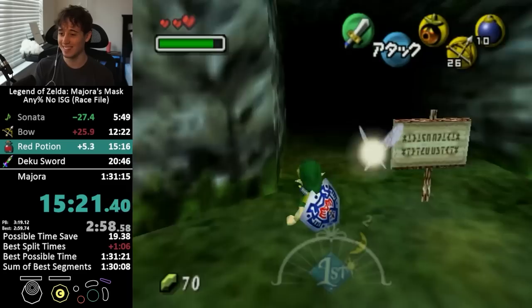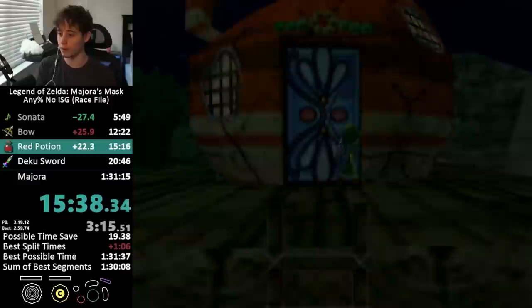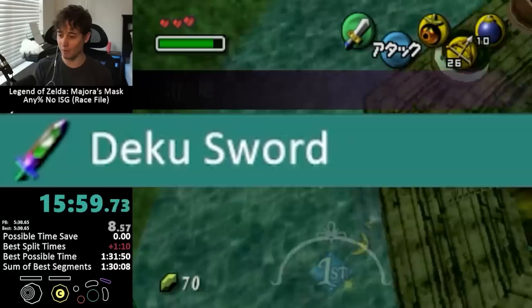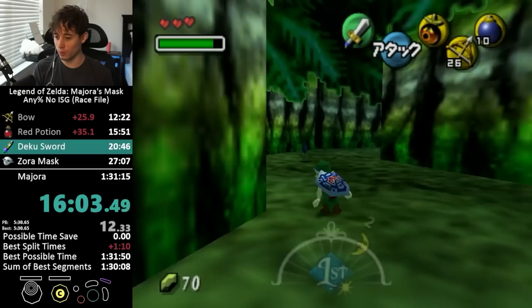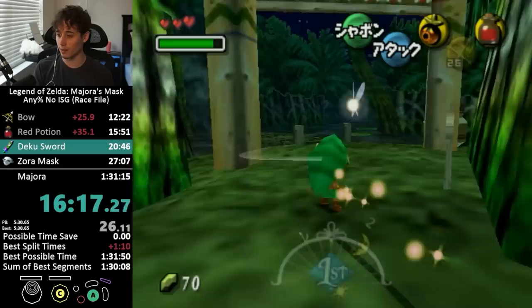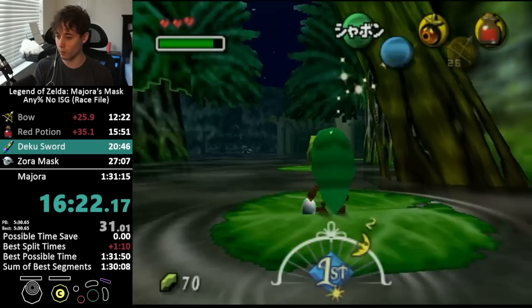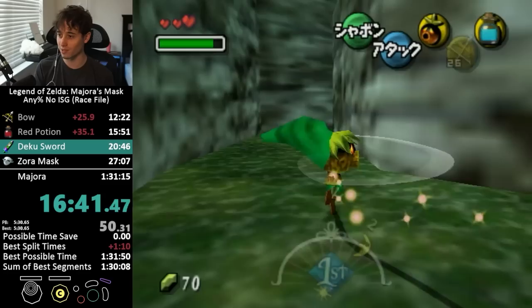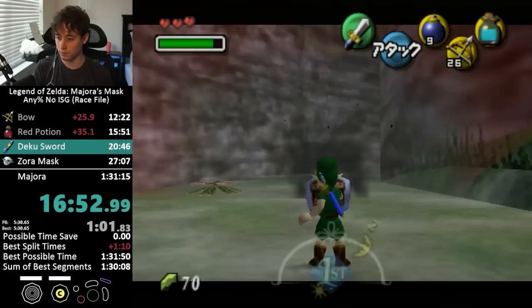A marathon of every Majora's Mask speedrun category in one sitting — that sounds horrible, not even because of the length but because of like not resetting. So now we're getting the bottle, because we're going to have to do something kind of strange with it. We need to get our sword stolen from the bird in Termina Field, and the bird is weird. For one, it doesn't steal anything from you if you don't have the bow yet. And also if you have a potion in a bottle, it'll steal the bottle — but it only steals the bottle if you have a potion in it for some reason. So we have to drink this and then replace it with water in a second. But it's still RNG if the bird actually steals the sword or not — sometimes it just steals your rupees and your items, meaning it'll steal my bombs, and the bomb count is already kind of tight. So hopefully it doesn't.